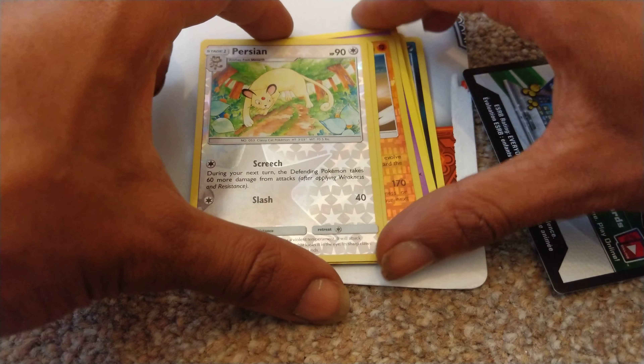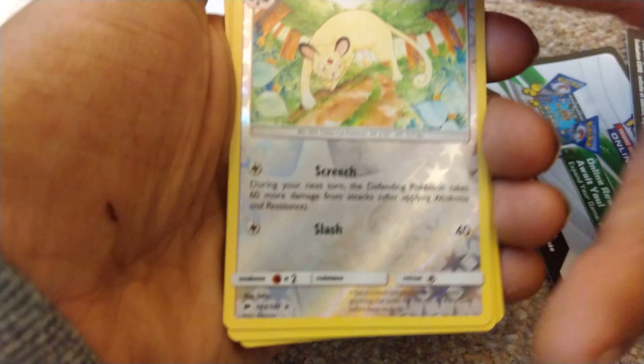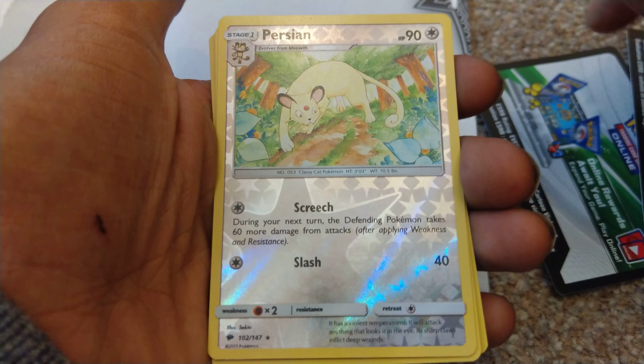This is what I pulled from this pack — it wasn't that great, but I thought I'd just showcase it and show you all. So: Shiny Persian and Shiny Meowth.